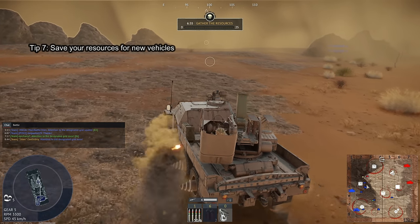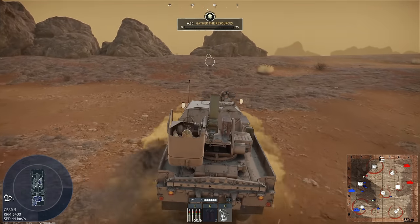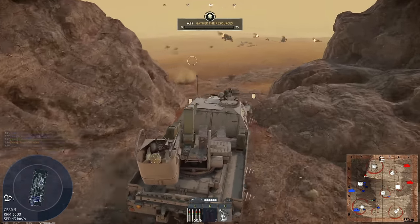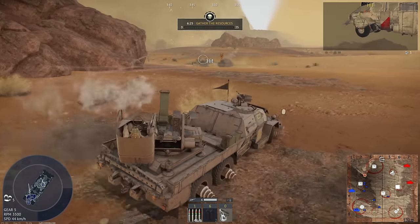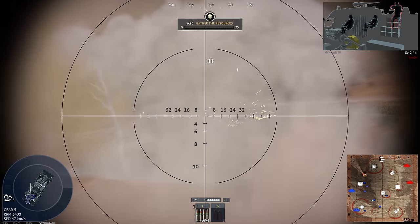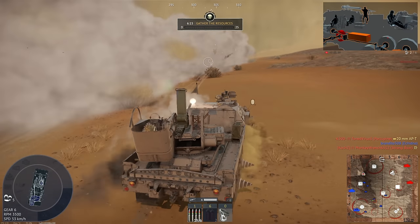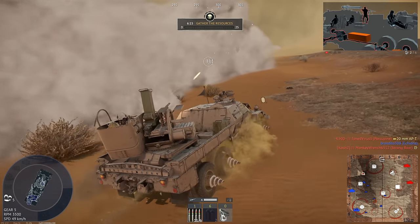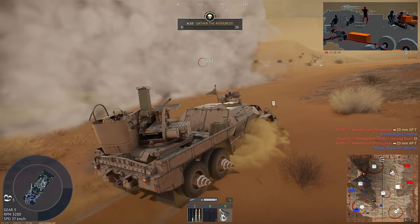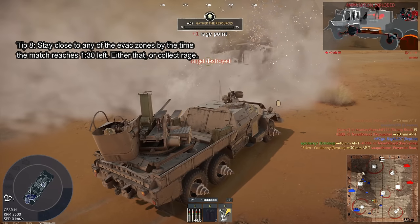For number seven, save your resources for more advanced vehicles. Most people only keep low-level vehicles, but once you get into the first upgrades — the Reptile and the Armadillo — you can start annihilating enemies and gather loot and rage more quickly. The first upgrades you should probably get are the Strong or Powerful Bore, though the Solid Echidna is also a pretty decent vehicle for mid to late game.